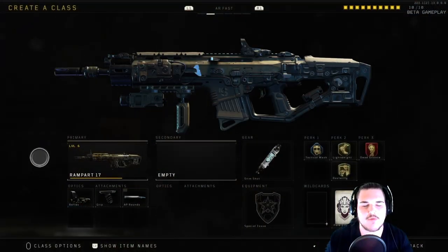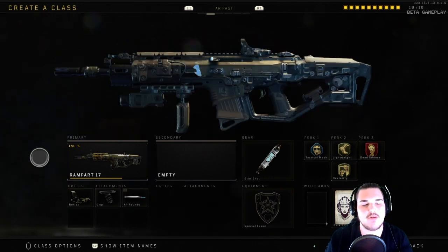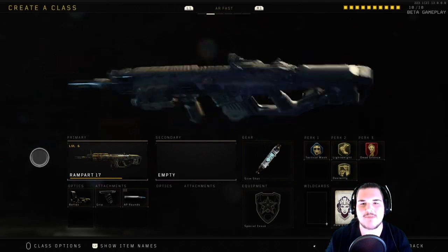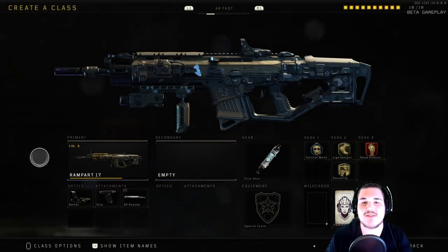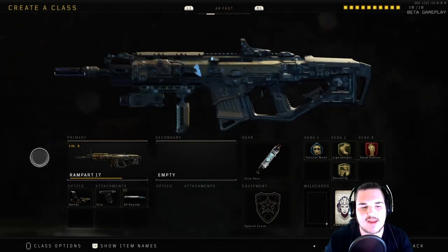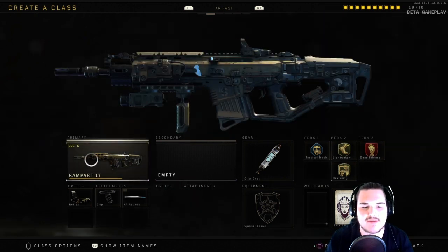The class that I'm running is the Rampart 17 — pretty much the SCAR from previous CODs — with Reflex, Grip, and AP Rounds. Those are the only attachments I even have unlocked for this gun, but just with these attachments I can already tell this is the best AR in the game because it shreds faster than any other assault rifle I've played with so far. There's no secondary on this class because I'm usually just running and gunning — it's a faster-paced AR class.